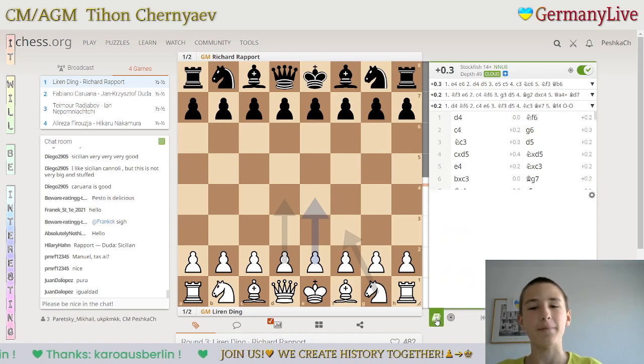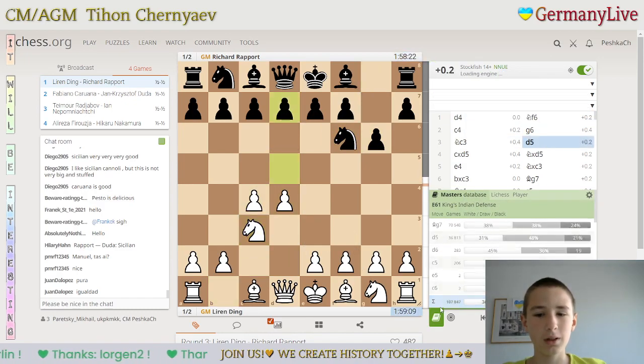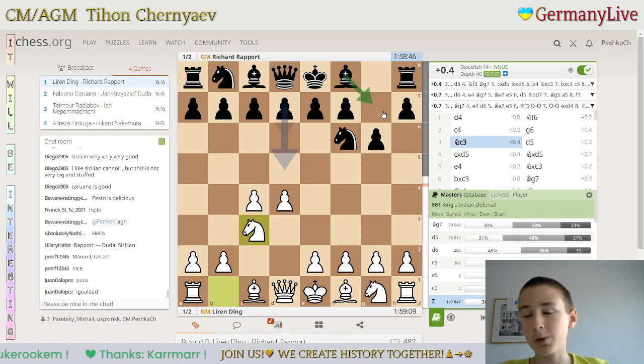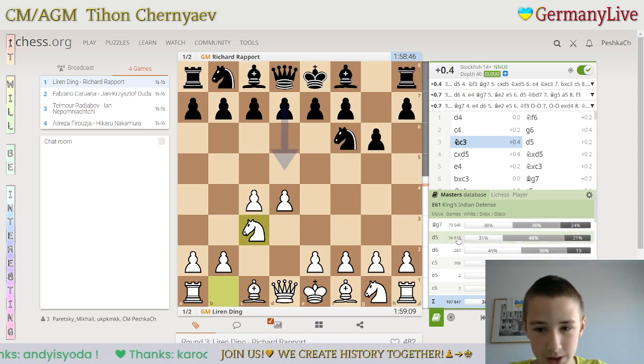Okay, so it was the Grünfeld. As you can see, it is one of the main openings. After you play this move order, you can play Bg7 into King's Indian, or you can play d6 also transposing to King's Indian, but d5 is one of the main moves as well — as you can see, from the Masters database, 36,000 games played.